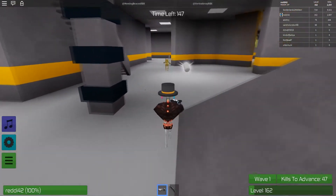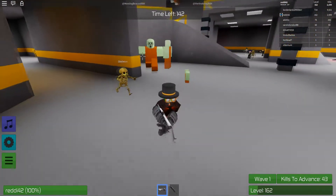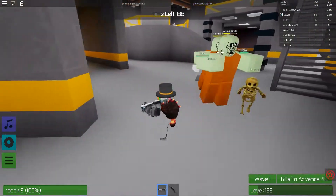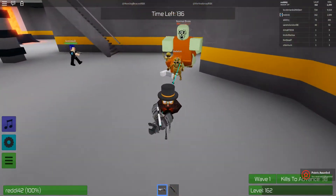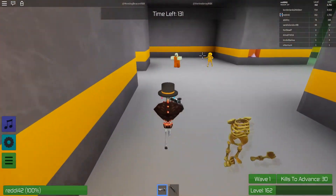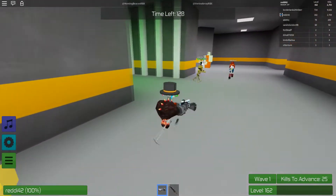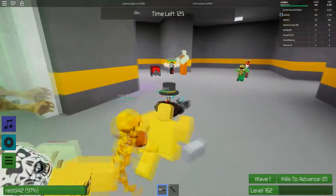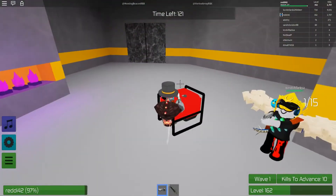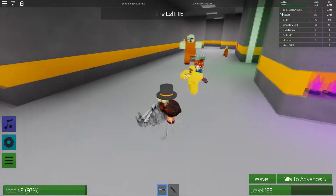I'm level 162 but that doesn't mean much — it's just about the event. I don't know the exact right way to do this event. The basics are pick up the battery and go back to the generator. I don't know if it saves between waves — like if we lose this round, do I have to pick up 15 batteries again?